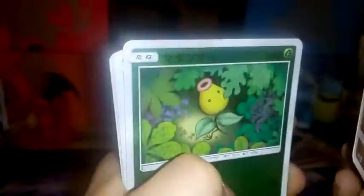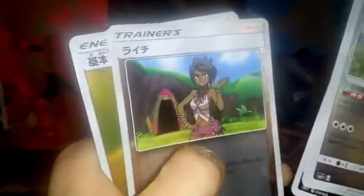Oh my god, there it is — Darkfly GX! Wicked. So let's carry on. We have Komala, Bellsprout, Sableye, Golbat, and an Electric Energy. But that's an awesome card.